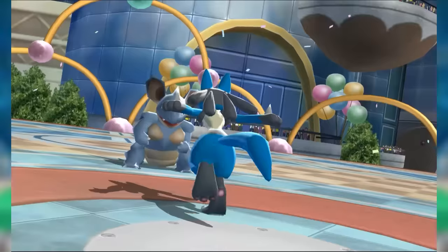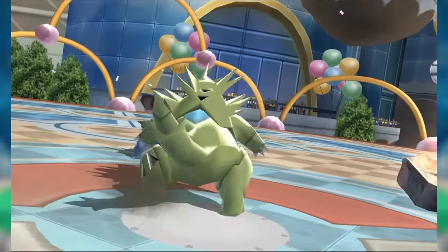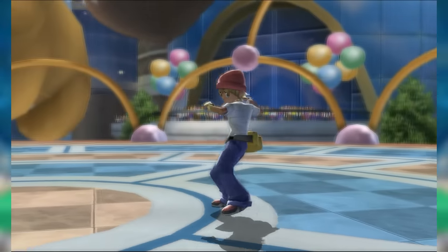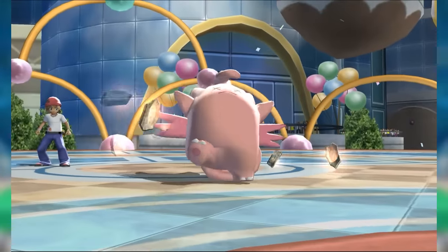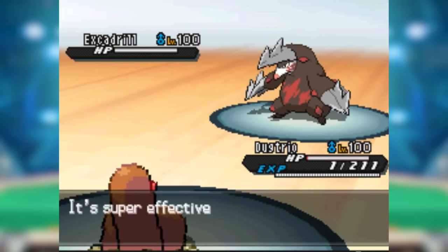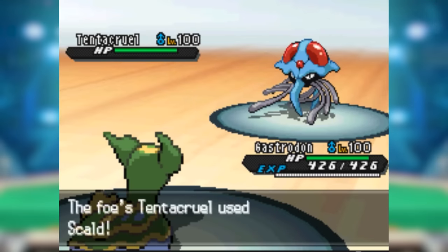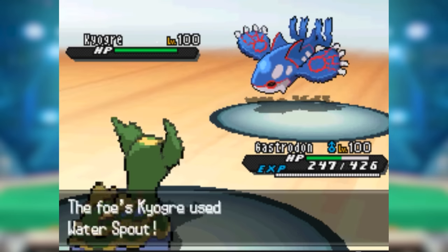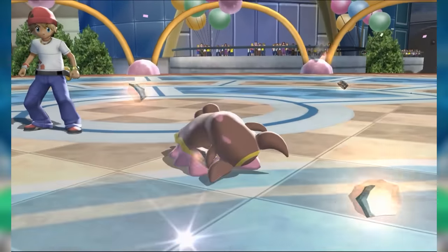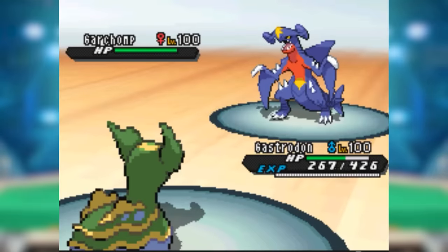Some honorary mentions: despite seemingly unimpressive stats, Nidoqueen's outstanding defensive profile gave it an incredibly important place in Gen 4 OU with its amazing Toxic Spikes absorption and Fighting resistance — alongside Clefable, it completely changed the face of defense in the tier. Several Pokémon with poor stats have been launched to huge viability in OU by virtue of their abilities: Dugtrio and Gothitelle have brutal trapping capabilities, while Ninetales and Politoed set permanent weather. Gastrodon has a long history in lower tiers yet repeatedly dominates OU and even makes appearances in Ubers, largely due to Storm Drain's Gen 5 buff — but its base HP is too high to consider it a true exemplar of this theorem.